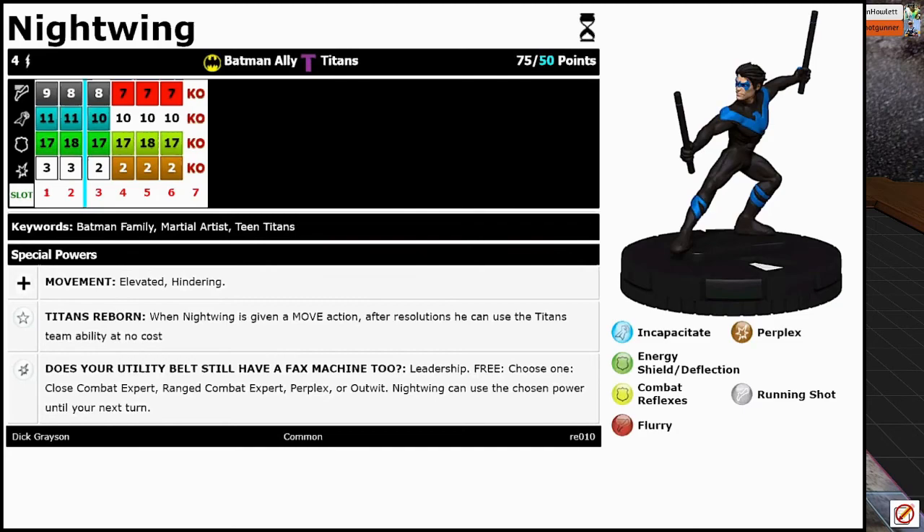Next up, Starfire's main squeeze — old Dick Grayson here, clocking in at 50 whole points. He's got improved movement, elevated and hindering. He also has the Titans Reborn trait. And then he has a special damage power: Does Your Utility Belt Still Have a Fax Machine? Leadership free, choose one — Close Combat Expert, Ranged Combat Expert, Perplex, Outwit — Nightwing can use the chosen power until your next turn. That's a little bit better now that Ranged Combat Expert will stack with Running Shot — makes him a lot better of an attacker.